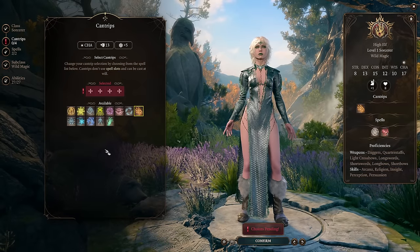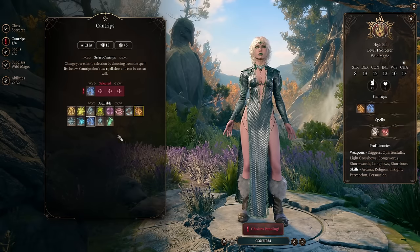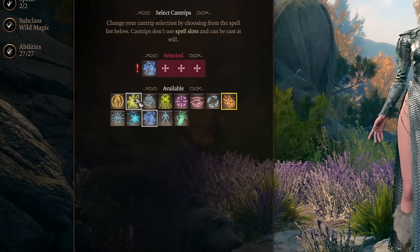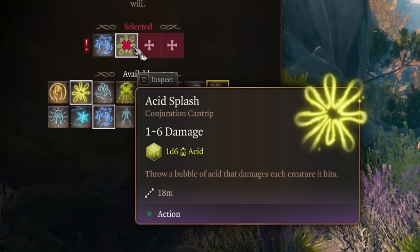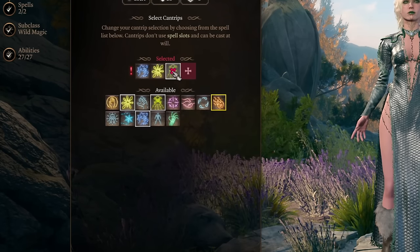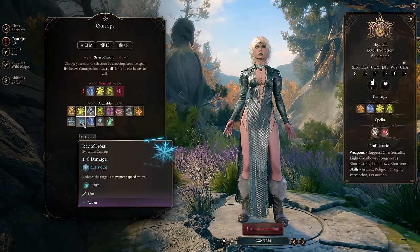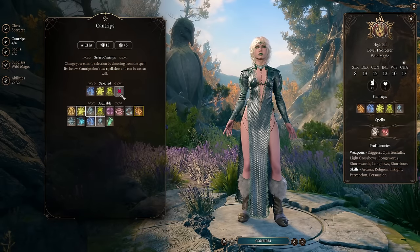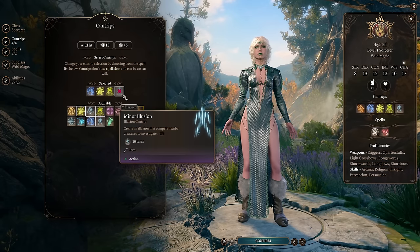For cantrips we begin with Shocking Grasp to have something to fight in melee range. For your range cantrip you can go with Firebolt or Ray of Frost, or you can go the complete roleplaying way and get Acid Splash — it's got lower damage but it's acid damage, it's fun. If you wanna be like a Poison Queen, getting Poison Spray is a really smart idea since we'll have nice poison stuff in this build. And I also recommend getting Minor Illusion — it will help you pull away enemies, get into secret places, or just one-shot bosses by throwing them into a chasm.